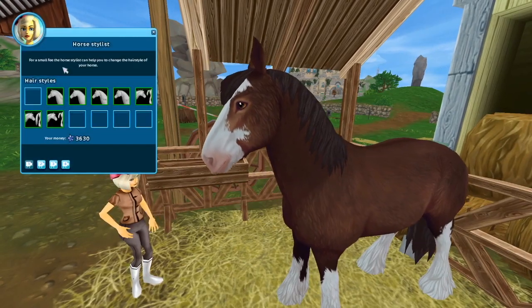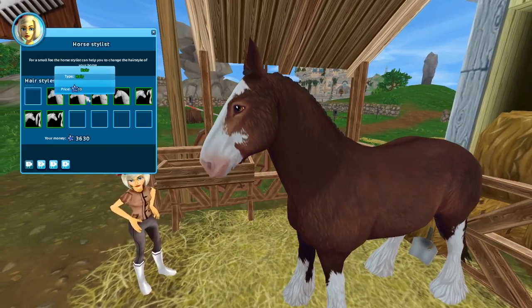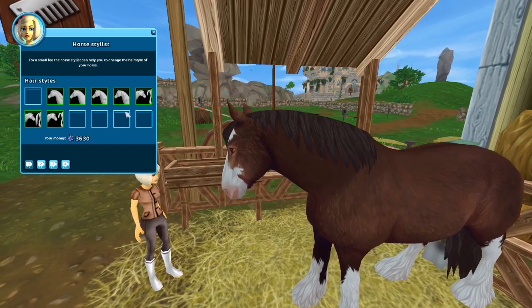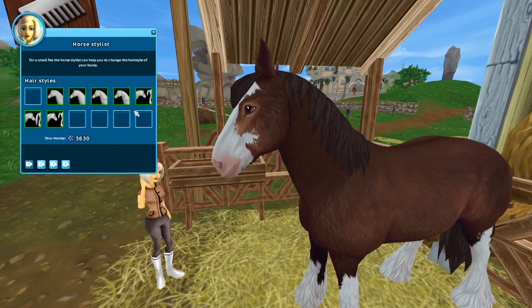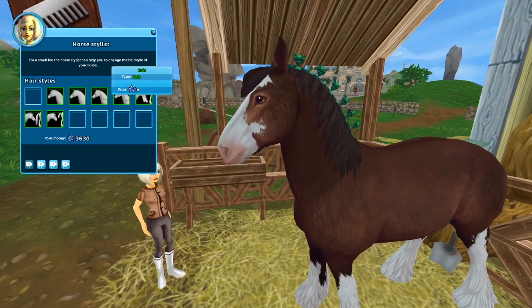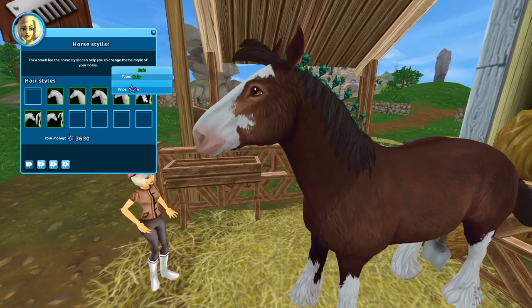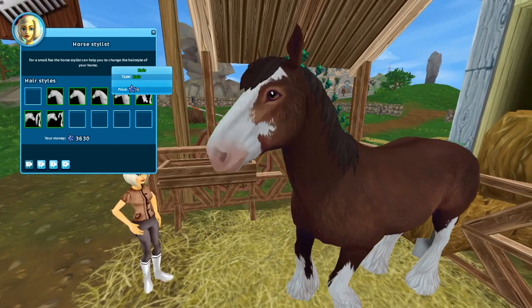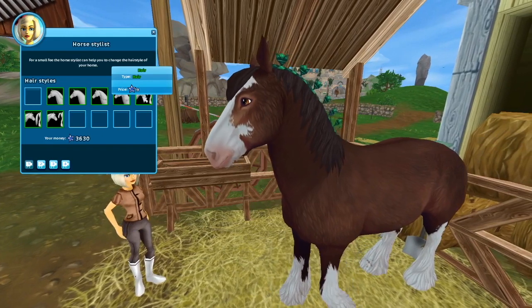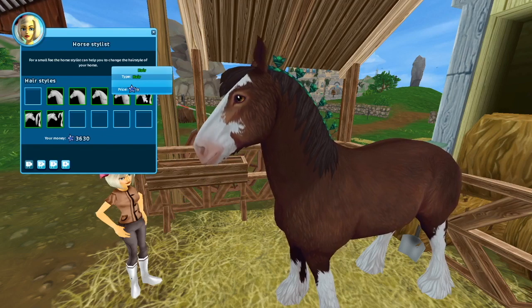The Clydesdale comes with its own mane and tail style, but you can still use any of the traditional Star Stable styles. In addition, they also have an additional unique mane and tail style. Each Clydesdale comes with a different set of colored ribbons — each coat color comes with a different color. The Bay from the app has green, and the Flax and Chestnut has a bluish purple. Each coat color comes with its own colored ribbons; no two are the same.